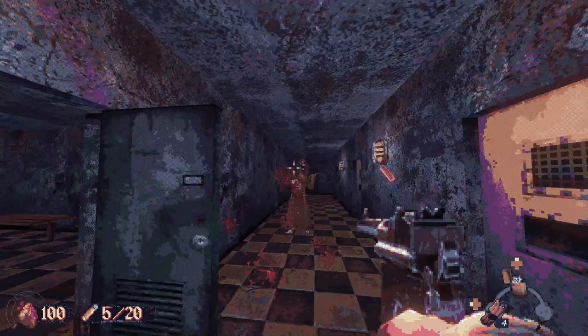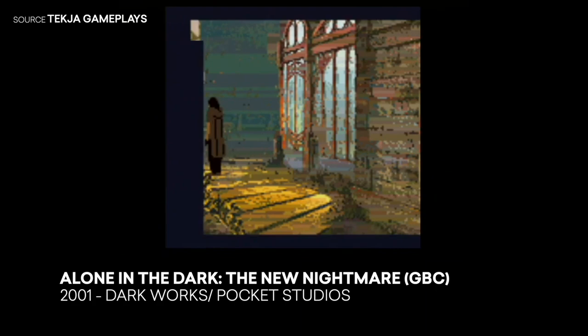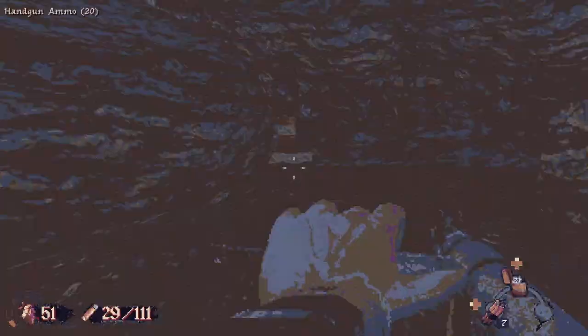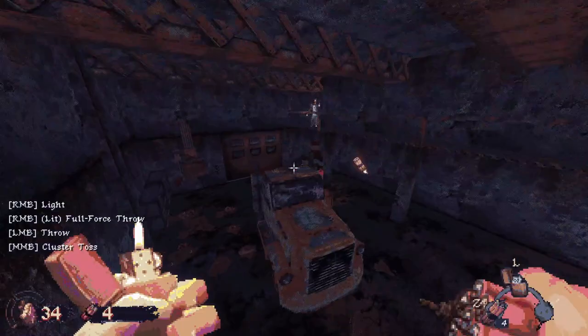For me, the visuals bring to mind the handheld gaming systems of the '90s and early 2000s, specifically the Game Boy family — and more specifically, games ported to the Game Boy family whose downgraded visuals had that crispy, low-color look. As if the idea behind Cultic was: what would Blood look like if it was ported to the Game Boy? I think it's such a cool look. It authentically reads like an old-school shooter, but is also taking an approach unlike other retro throwbacks.